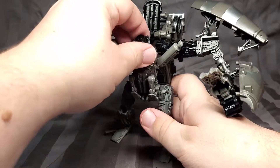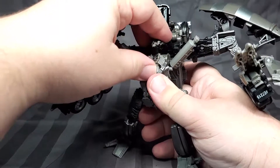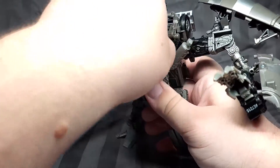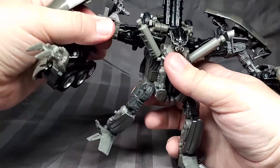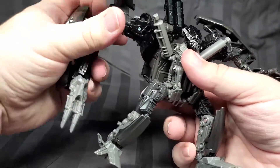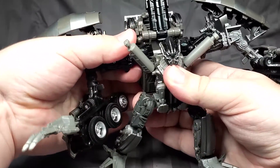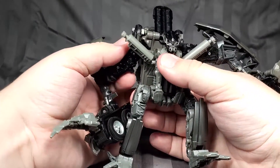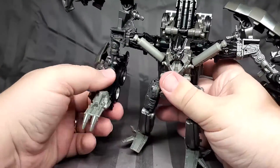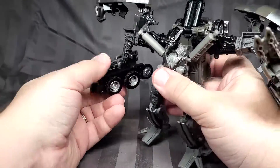It would have been nice to have a wash put over it to bring everything out, but it still looks pretty cool. Articulation-wise, he's got a ball joint on the head and there's a hinge as well that allows for some extra movement back and forth. You can rotate the shoulder. You can even move this down if you want, but it really needs to be snapped up there for robot mode — and it makes a snapping sound I don't like.